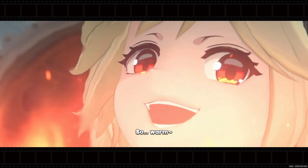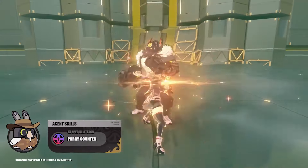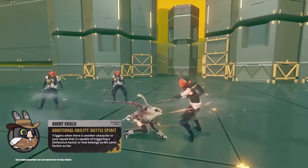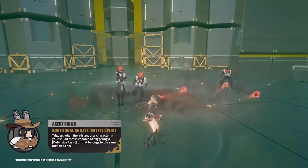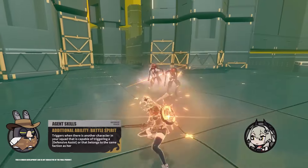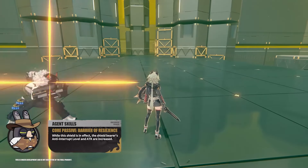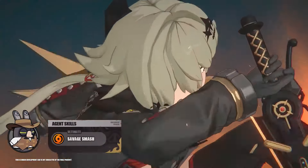Now let's start with Caesar King. Understanding how Caesar's kit works is crucial to drawing conclusions regarding her pull value. Caesar King is a physical defender known for her immense utility and versatility. She parries attacks, debuffs enemies, and provides a shield with both anti-interrupt and attack buffs, crucial in challenging encounters. Caesar's special attack, chain attack, and ultimate all generate a shield lasting 90 seconds, granting a flat attack buff of 1000, while also increasing anti-interrupt levels for the duration, allowing Caesar to maintain 100% uptime on shields in most situations.